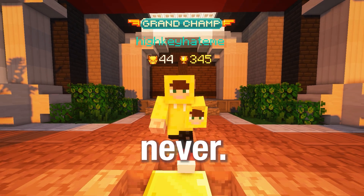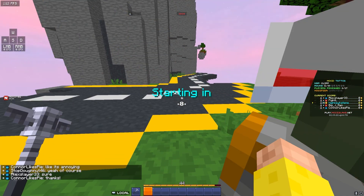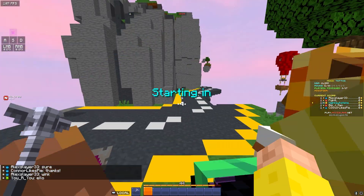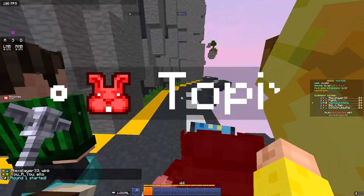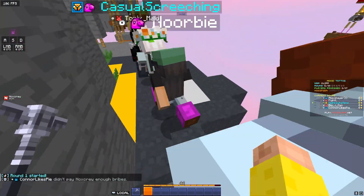Now let's talk about the one unwritten rule of To Get to the Other Side: never punch anyone, unless they're trying to punch you off. At all costs, try to avoid punching people. If you punch someone, they'll punch you back, and if people see you punching, they'll target you. Don't grief people — just play it normally.